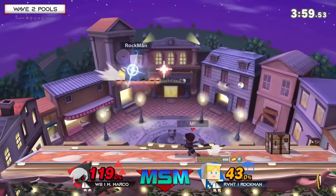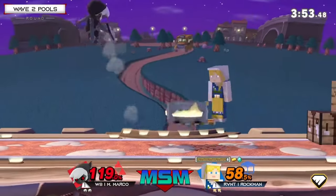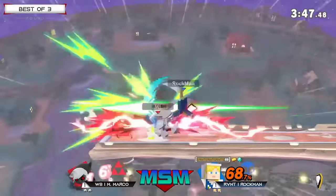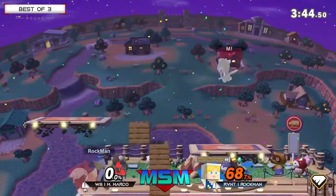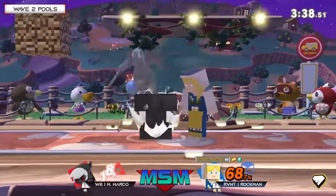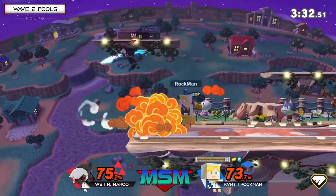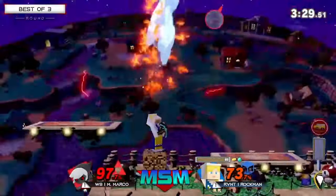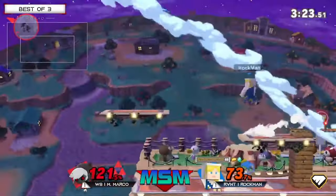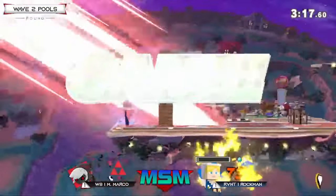Moving on to smash attacks — the best F smash goes to Steve with iron. It's essentially a neutral tool: a very quick move that kills extremely early, and you can just throw it out as a heat check center stage at around 100%. Honorable mention to Min Min F smash, which covers so much stage and kills incredibly early with the Dragon Arm. Even with Ram Ram on the table, Steve F smash is the best riskless neutral kill tool.